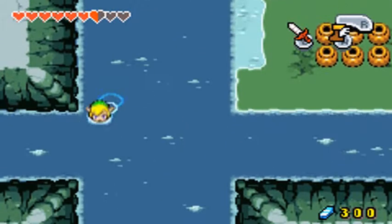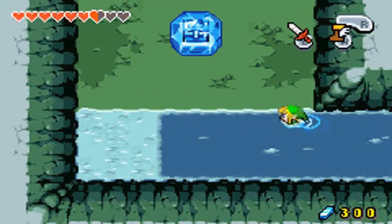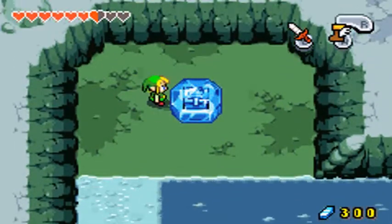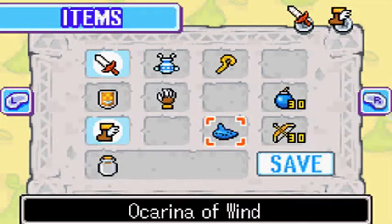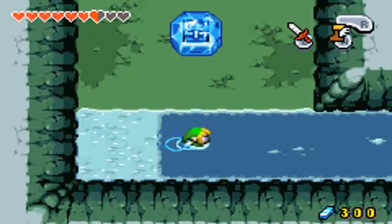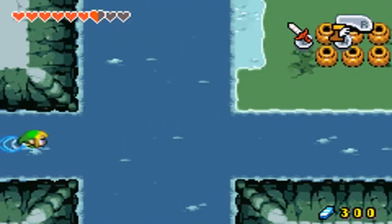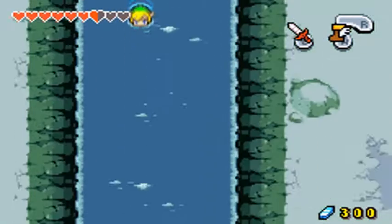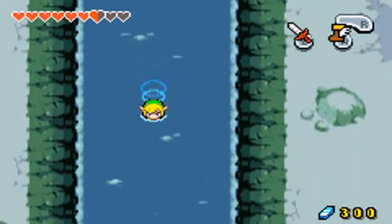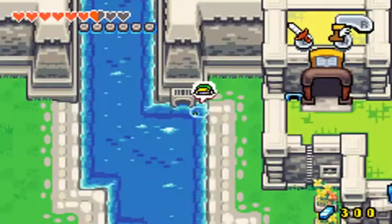Alright, time to swim around and do some searching. This might actually be the same area that's tied to that heart piece, and I'd really like to get that. I'd really like to get that chest too. I don't really have anything that can set it on fire though, so maybe for another time. I could try a bomb on it, but I doubt that will work. I think I tried a bomb on some ice thing earlier and that didn't work. Okay, I guess we're going through here.